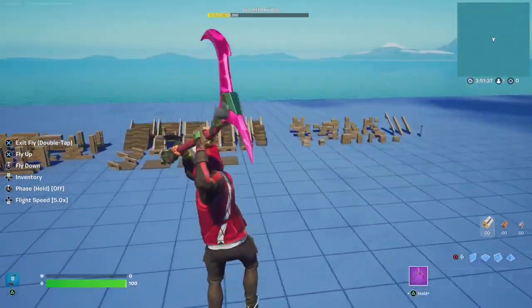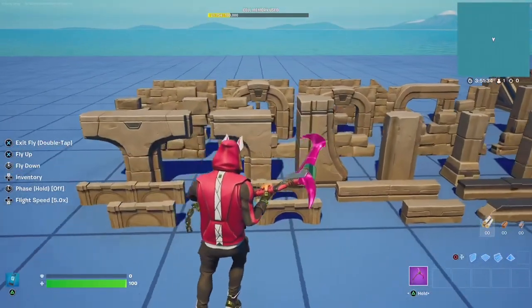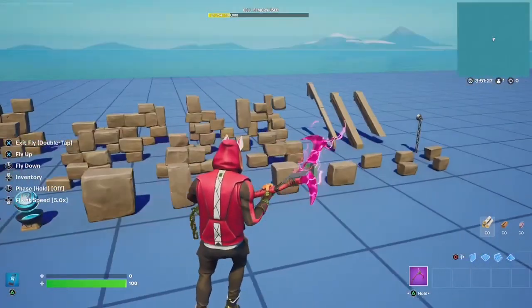We also get the galleries for the Deserted Fortress with some awesome walls, stairs, and even this entire stone block gallery.